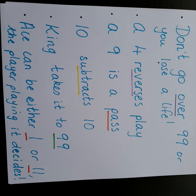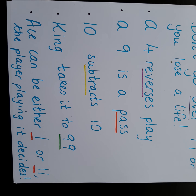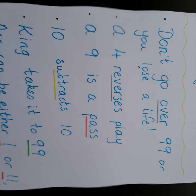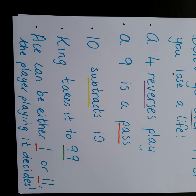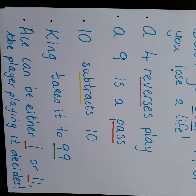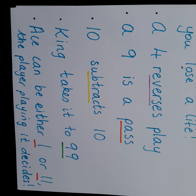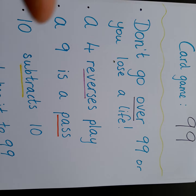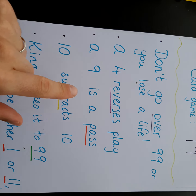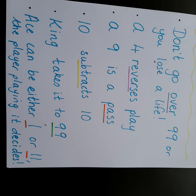Some of the cards are trick cards. A four reverses play — it goes back to the last person who played. A nine passes, so you don't have to add to the total. That could be very handy if you're up close to 99 and you don't want to be the person to put it over. You can use your nine to pass it on. A ten subtracts — all these cards are very handy when you're up close to 99. A king takes it straight to 99, putting the next person under pressure — they'd need a trick card like a four, nine, or ten to get out of trouble. And an ace can be either one or eleven — the player playing it decides.